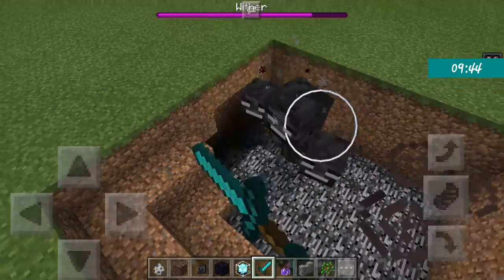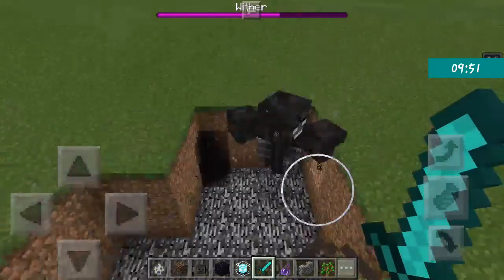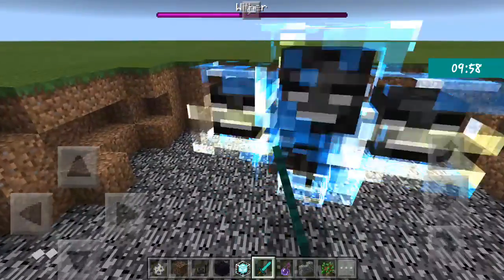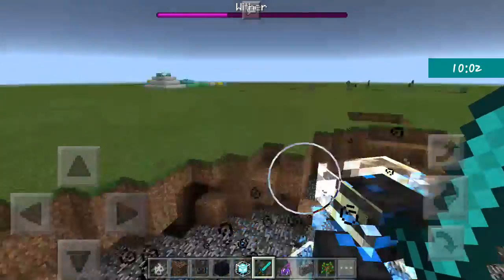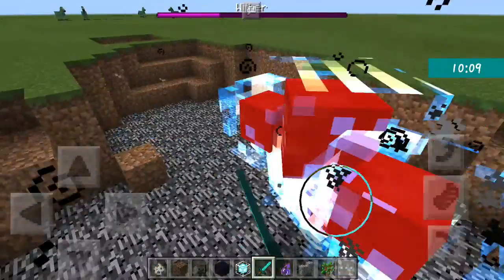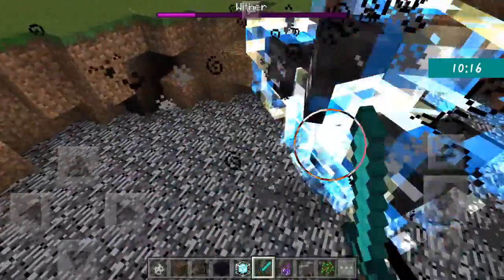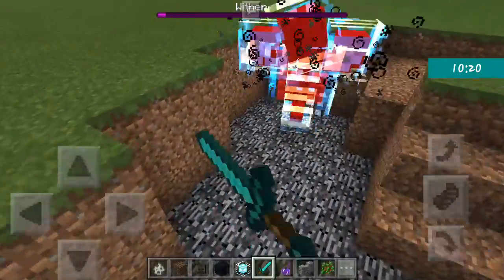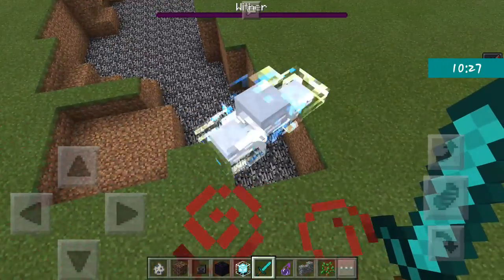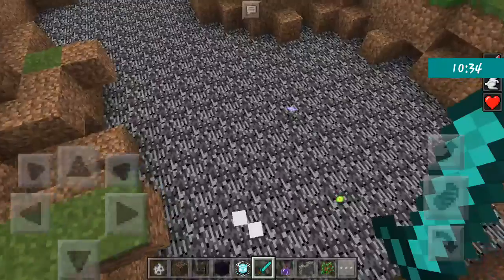Let's try to kill the Wither. Wherever the Wither goes it destroys blocks like dirt, but it cannot destroy obsidian - obsidian is basically bedrock-proof. When it's in its second phase it goes very fast. When the Wither is at low health it spawns wither skeletons, and it will actually attack them on its own. When it dies it explodes.